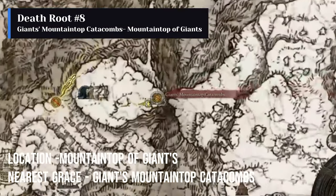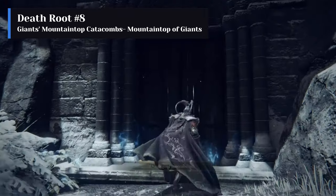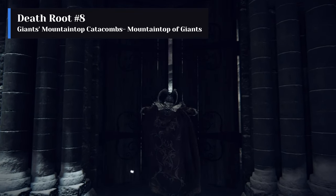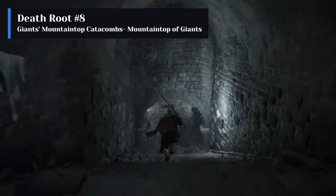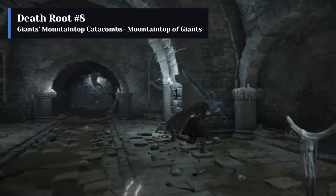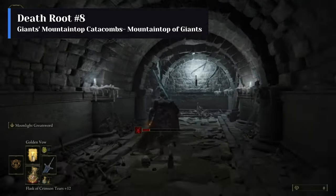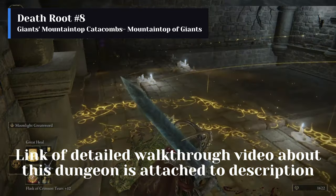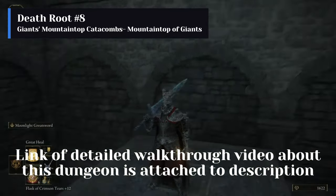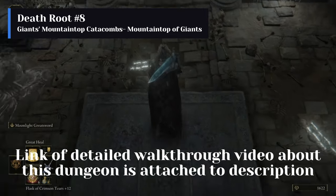The eighth death root is obtained by looting the chest after defeating the Ulcerated Tree Spirit boss inside the Giant's Mountaintop Catacombs at Mountaintops of the Giants. A puzzle should be solved to find the lever location which unlocks the boss door in this dungeon. For those who don't know how to do it, a detailed walkthrough of this dungeon is already uploaded on this channel and the link to that video is attached in the description.